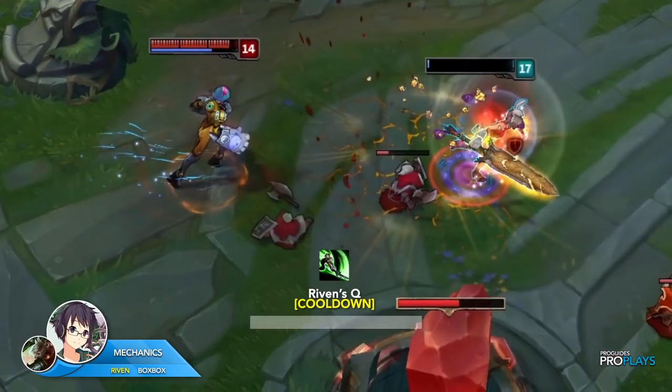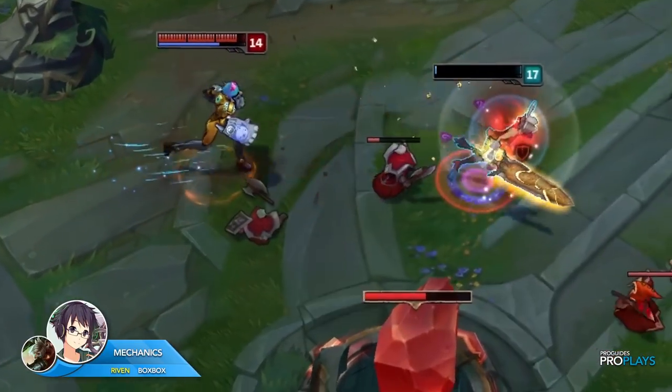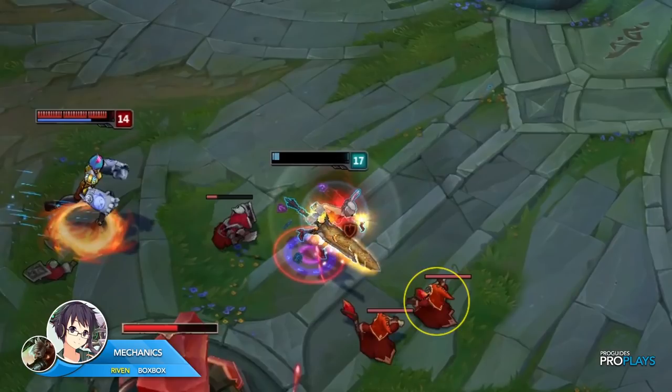BoxBox then uses the first charge of his Q, which is back off cooldown, to gain distance from Vi. Then he autos a minion to lifesteal.